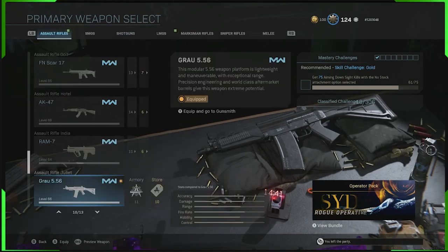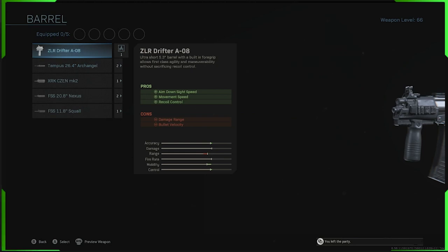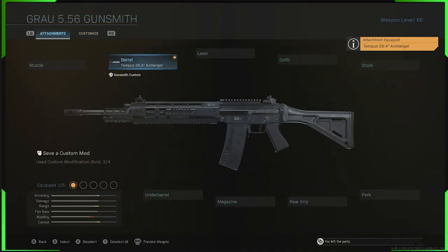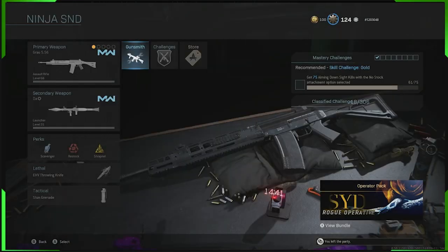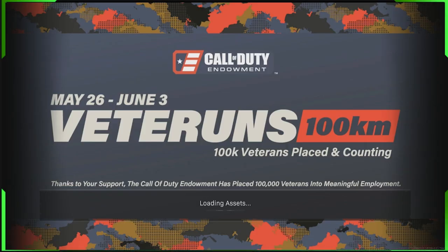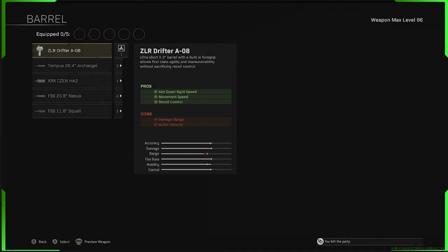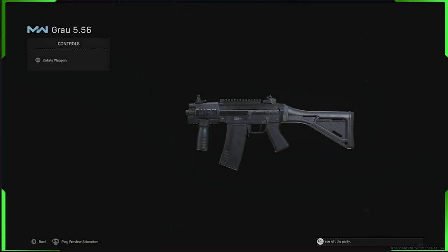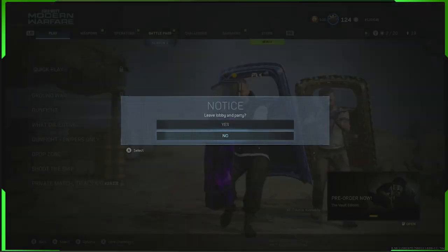Now on to the Grau. Start out by equipping the Grau in Modern Warfare multiplayer. You're going to want to put one barrel on, but the barrel cannot be the top one — any of the other ones is fine. Also, just like the M4A1, you're going to need a custom modification slot available. With that done, go through to Warzone and equip the Grau in the same slot. Come across to your barrels, say 'Preview Match,' get your buddy to invite you, accept the invite, and then equip the ZLR Drifter barrel. It will now look like this — you have two barrels equipped.